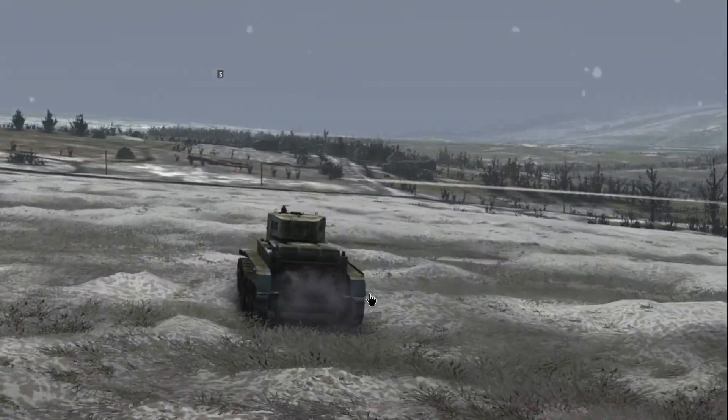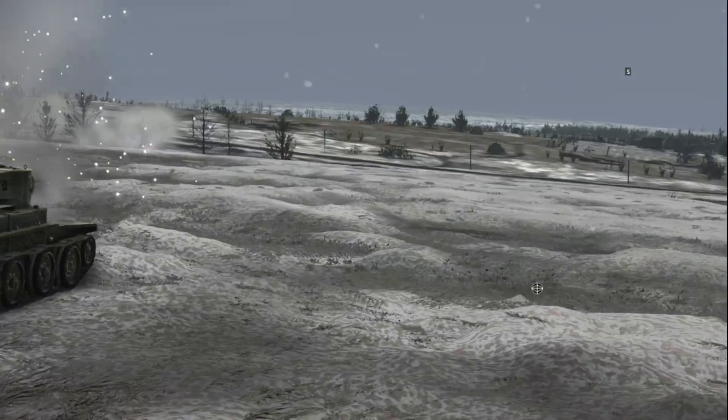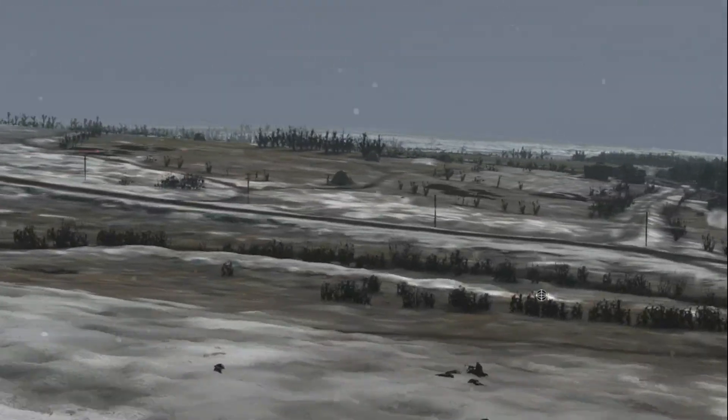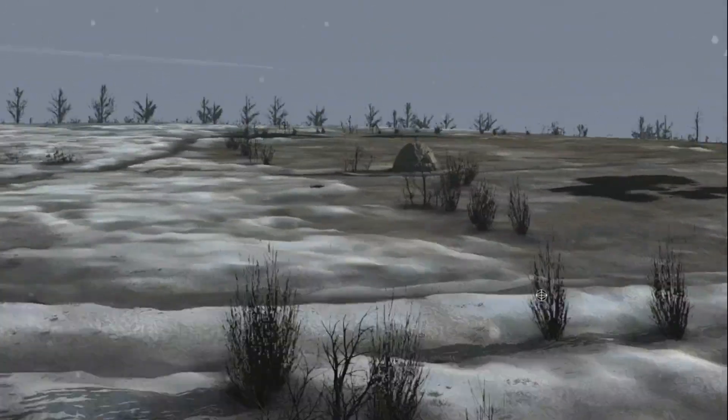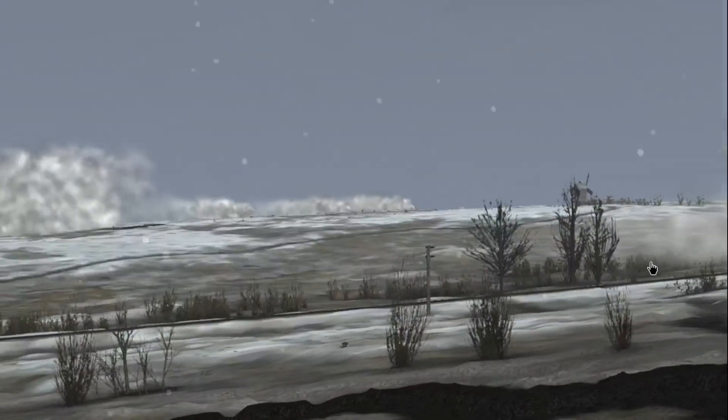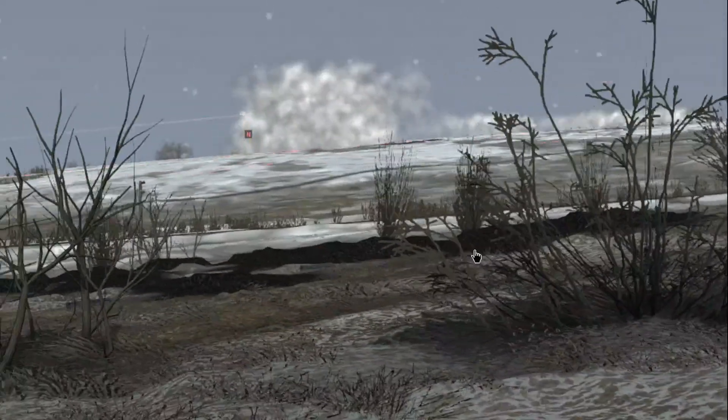We also have machine gun tanks in this DLC. This tank looks to be engaging some entrenched Germans way down the field. There's our second platoon getting ready to advance onto this position, with all our smoke screens as we push down this hillside and drive the Germans out.